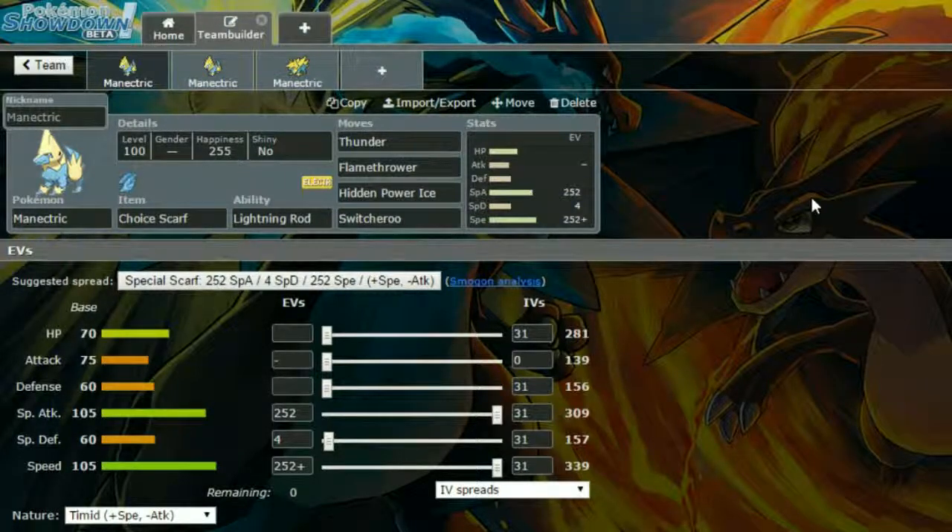Then we have Max Attack and Max Speed on this thing with a Timid Nature, so more speed and less attack, and 4 EVs in Special Defense. I think this is quite a nice set. You do get locked into something though, unless you've done the Switcheroo, so just be cautious and work it out.